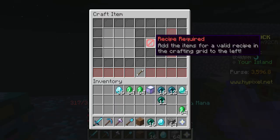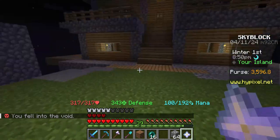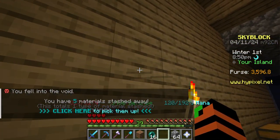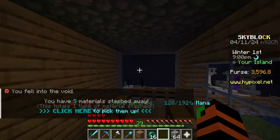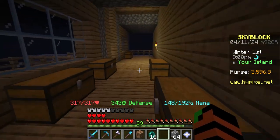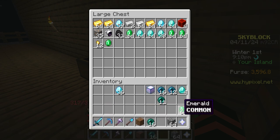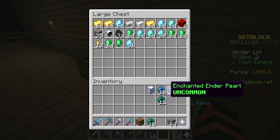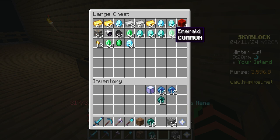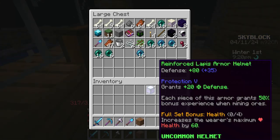Oh dang it, okay - I just fell off. Okay, we've got a ton of emeralds, 36 enchanted diamonds, 28 enchanted enderpearls, and a good amount of stuff. This is really good - at this rate I'm going to have stacks of diamonds, my goodness.